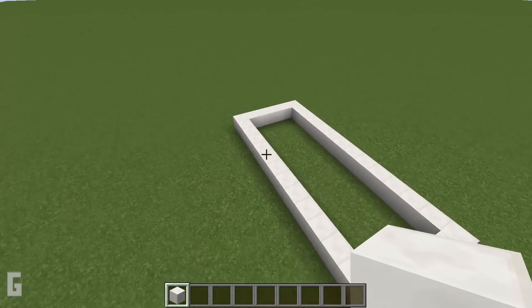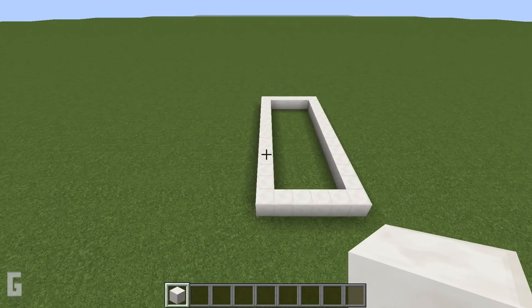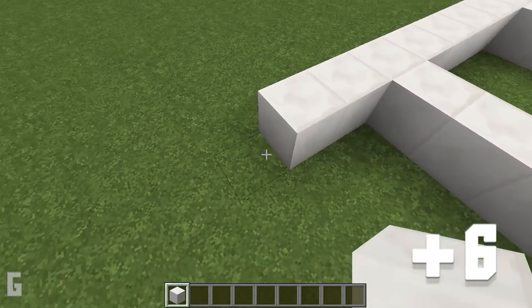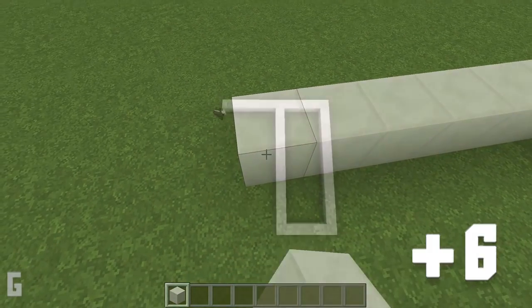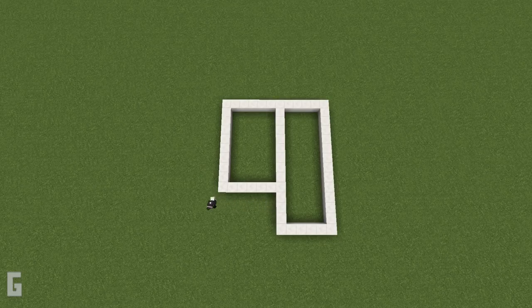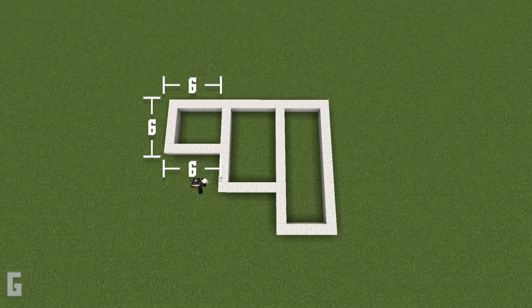Next let's make another rectangle. At the back of the house add 6 additional blocks, and make this next to the previous one. Then add 9 additional blocks for a total length of 10 blocks. Then connect this to the previous rectangle. Next let's make a square. Add 6 additional blocks to the back side. Then pivot 90 degrees and add 5 extra blocks for a total side length of 6 blocks.